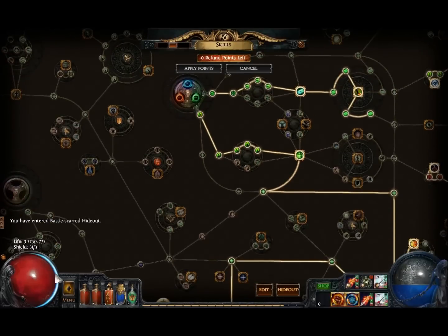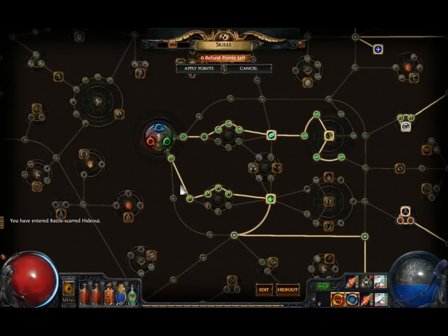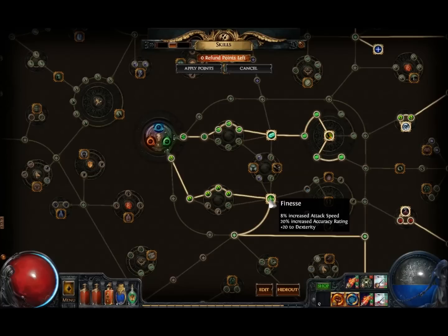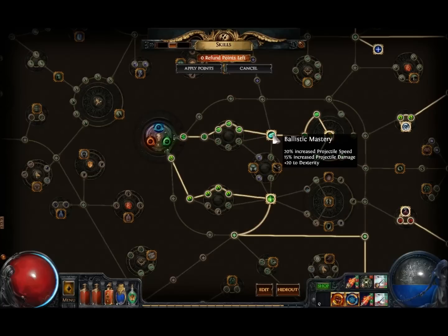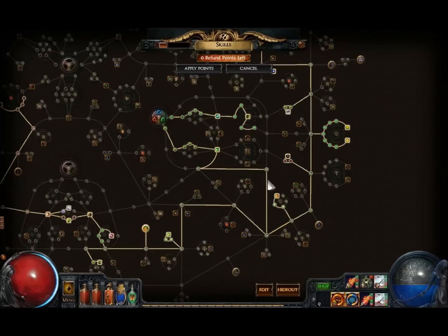The new passive skill tree brought some interesting changes. First, if you're going to level up this character, I recommend starting with the life and evasion path here, and even get Finesse to help you hit enemies easier. Then you can go for the damage part — when you're beginning, go for all these nodes here: Ballistic Mastery, Aspect of the Eagle, and get the bow damage here for a good base damage for your leveling process.